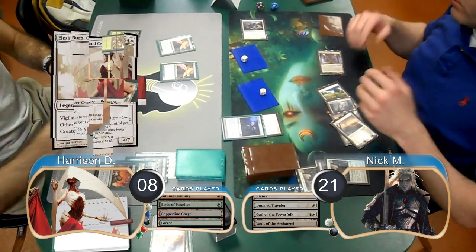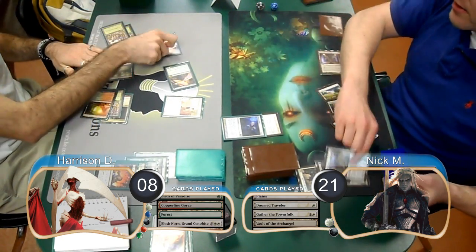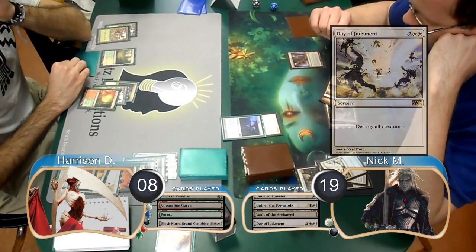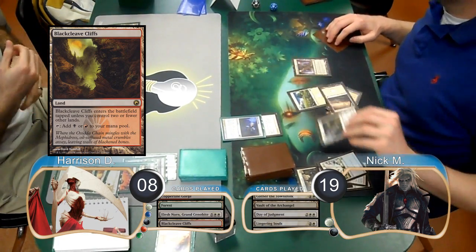Harrison then played an Elesh Norn, Grand Cenobite from his hand and wiped Nick's board. He then attacked with his Bird for 2, dropping Nick to 19. Nick then used a Day of Judgment on his turn, destroying all of Harrison's creatures as well. Harrison just played a Blackcleave Cliffs on his turn and then Nick used a Lingering Souls to get himself two Spirits.